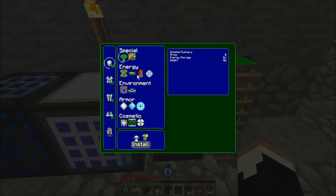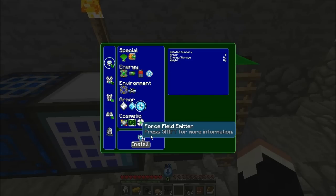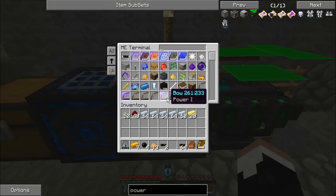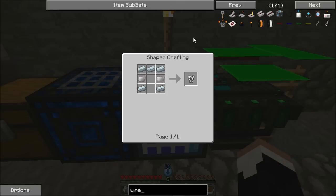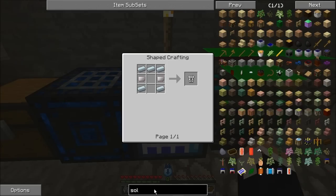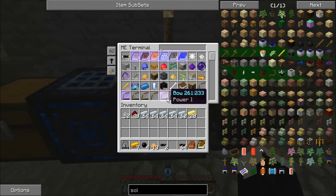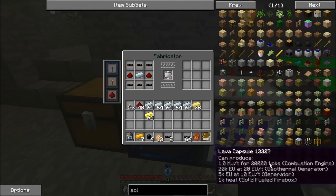We need a hologram emitter, two control circuits, an LV capacitor, and two force field emitters. The LV capacitor is easy — it's just a battery and a couple pieces of wire. I'll just look up the recipe for solenoid. That's called wiring. I don't have any wiring, so I'm gonna need some gold and some redstone. Let's just make up a good amount of this wiring — we're gonna need lots of it.